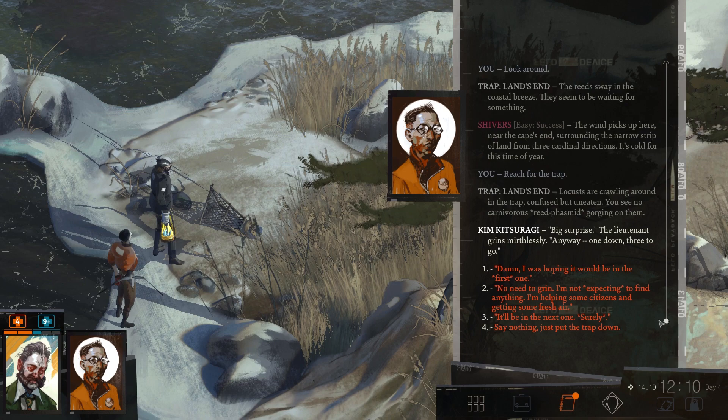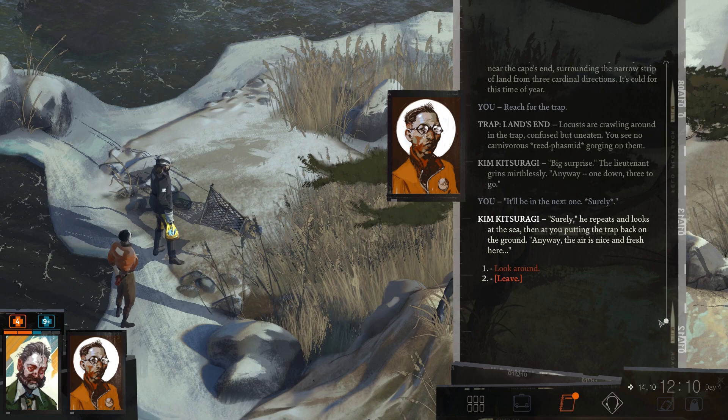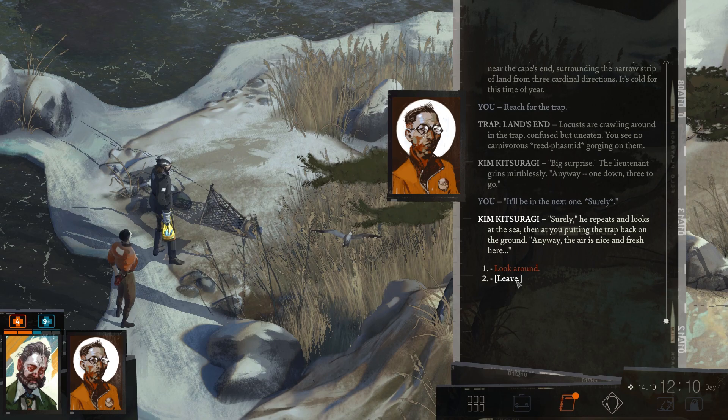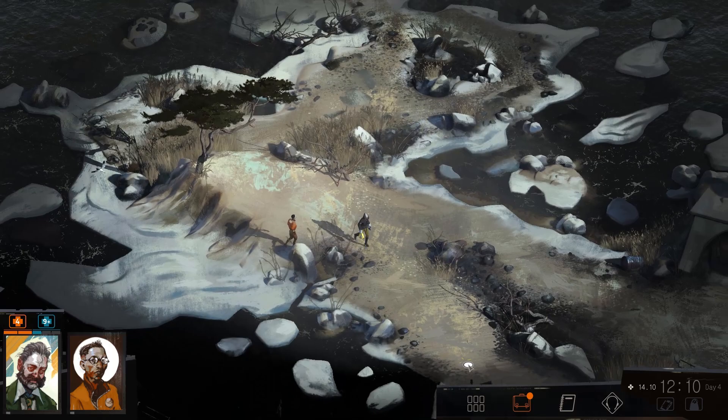Lieutenant grins mirthlessly. One down, three to go. It'll be the next one — surely. He repeats and looks at the sea, then at you putting the trap back on the ground. The air is nice and fresh here. Well, glad that that went well. So that one's just scored off the list. We don't have to come back later. Southeast of the village — I know where that one is — and then the boathouse. I think I also know where that one is.